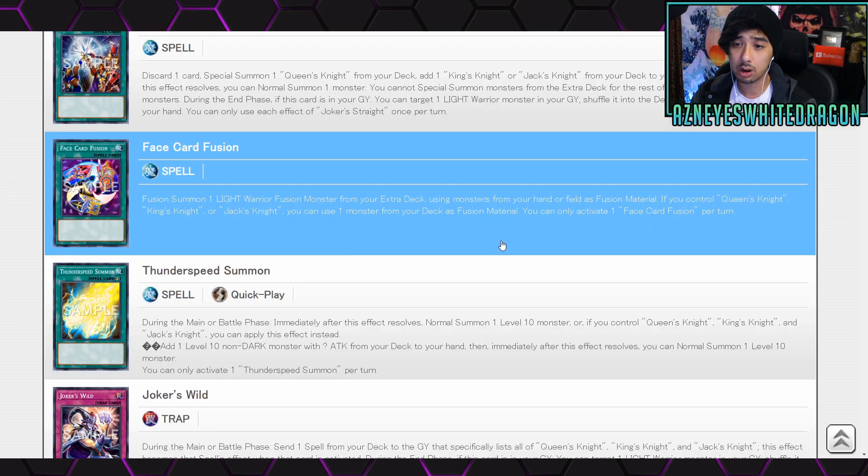Next up we have Face Card Fusion — fusion summon one Light Warrior fusion monster from your extra deck using monsters from your hand or field as material. If you control Queen's Knight, King's Knight, or Jack's Knight, you can use one monster from your deck as fusion material. You can activate one Face Card Fusion per turn. They have one fusion card but it's pretty mediocre — really old. It'll probably get reprinted in here.